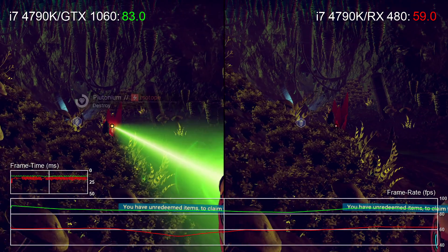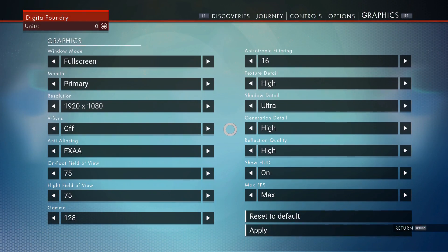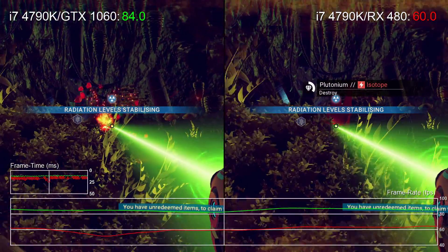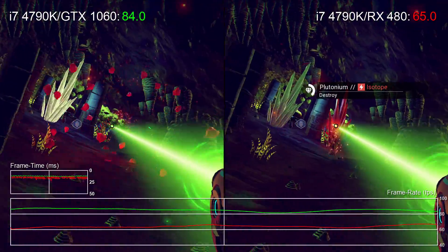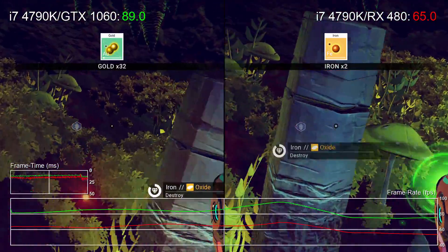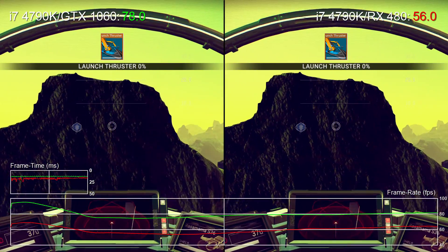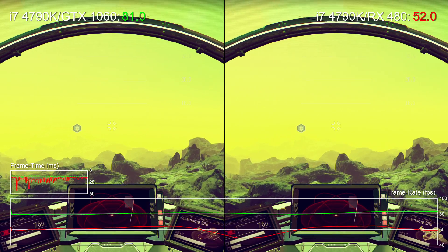The performance stats mostly speak for themselves here. Both cards are running at a 1080p resolution with FXAA and maximum settings across the board. The GTX 1060 has a very clear lead in this case, around a 20 frames per second advantage compared to the RX 480. Even stress testing it by flying over terrain shows that same divide between the cards, but crucially it's the GTX 1060 that runs at 60fps and above, and it's very rare to see it drop below that line.